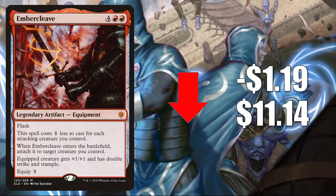Number two is Embercleave, down $1.19 to $11.14. Another card that is going to see Standard play in aggro decks this season for sure. In Pioneer it's in Mono Red aggro and Gruul aggro, and it sees a little Modern play too. But there's one copy of this in one of those 2020 Challenger decks, Cavalcade Charge.